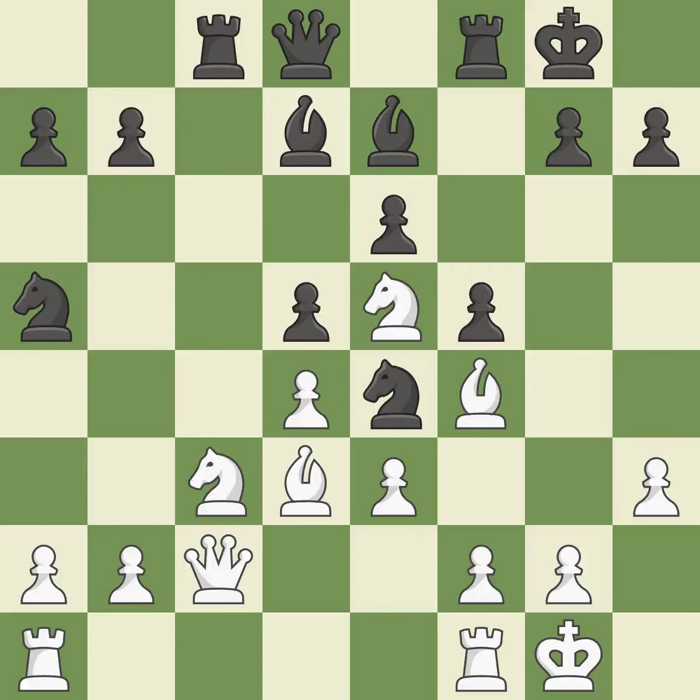Castling develops a rook while also moving the king to safety. Castling to the same side of the board as the opponent tends to lead to less sharp positions compared with opposite-side castling. It is best.